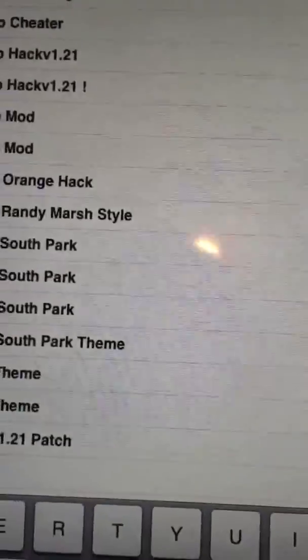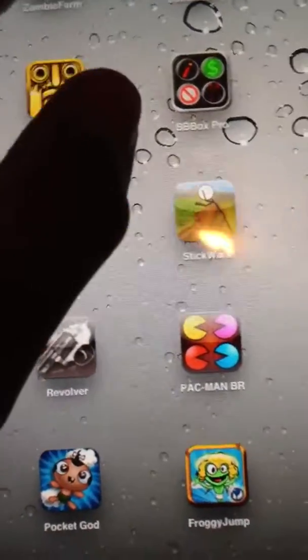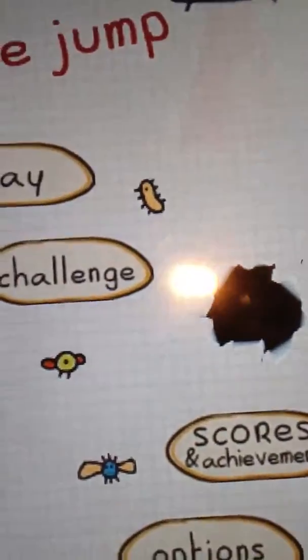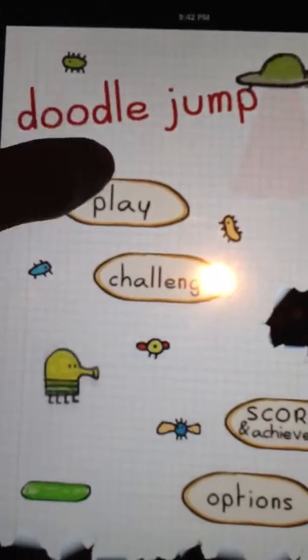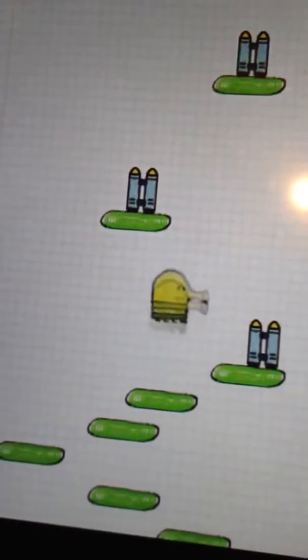I'll show you what it does real quick. Basically on the iPhone, it makes your guy about three or four times bigger and you have infinite rockets. My guy is normal size because this is patched for the iPad — it only has the rockets. So if you start jumping around here, you'll see these rockets are everywhere.